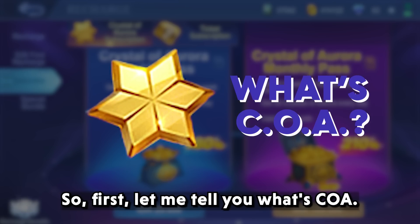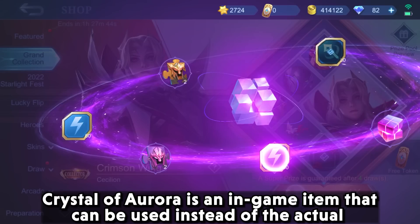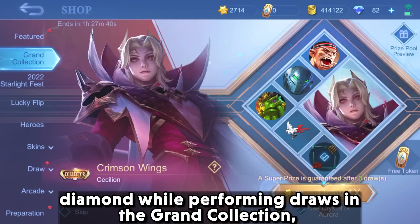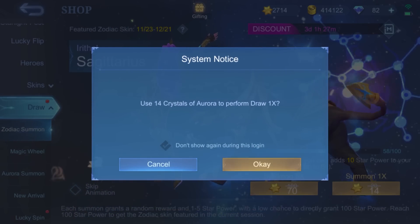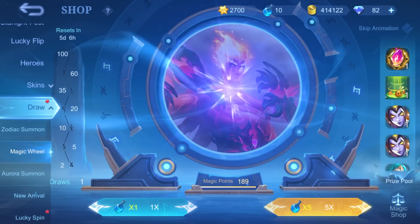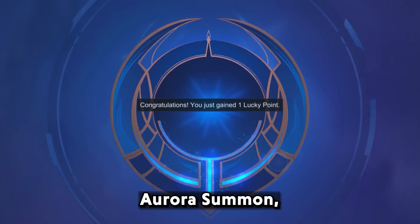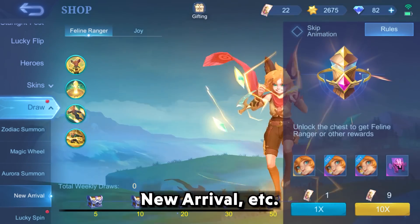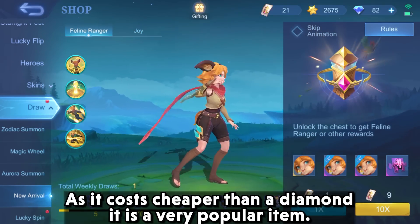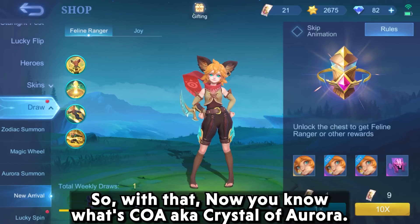First, let me tell you what COA is. Crystal of Aurora is an in-game item that can be used instead of actual diamonds while performing draws in the grand collection, zodiac summon, magic wheel, aurora summon, new arrival, etc. As it costs cheaper than diamond, it is a very popular item.